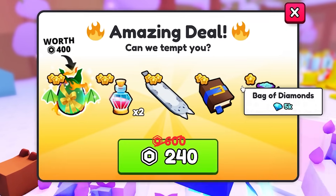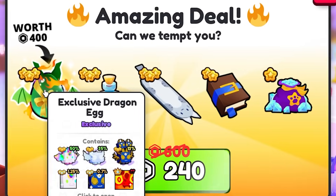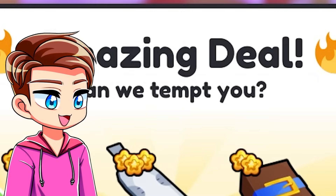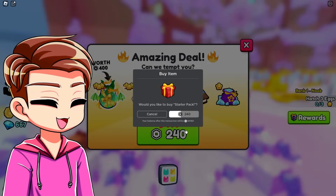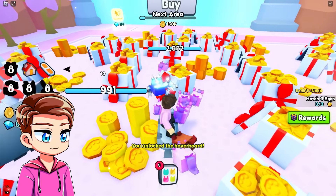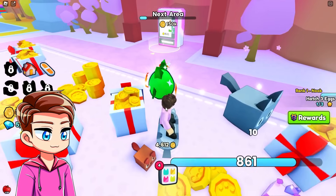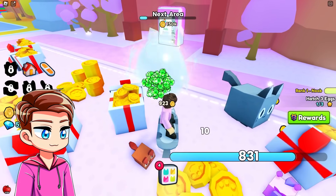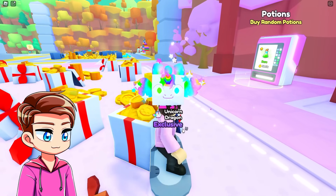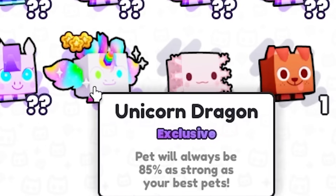Worth 400 — an exclusive dragon egg? 240 Robux. Yes, you absolutely can. And we unlocked a new hoverboard. I'm nervous to see what we get from this egg — let's open it. Look at the opening animation, this is so cool. You can click on it for little effects. We got a unicorn dragon! Pet will always be 85% as strong as your best pets. Let's equip that one. I'm assuming the game just automatically equips your best pets no matter what they are.